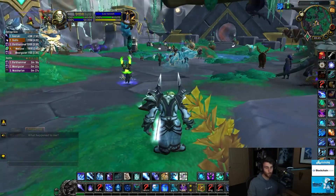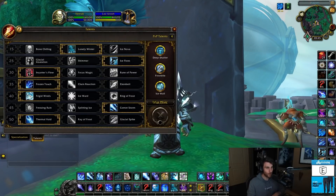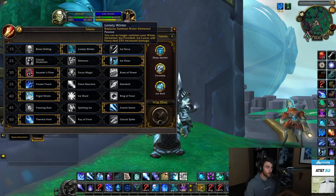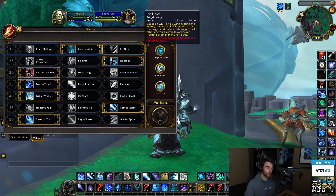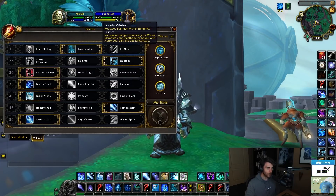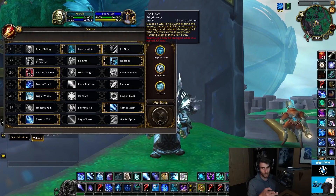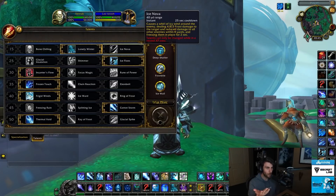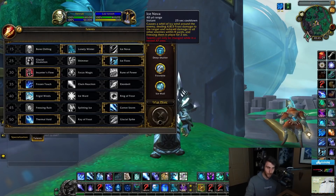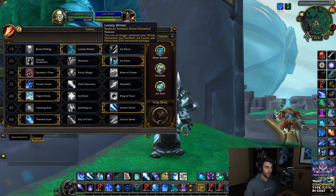Moving along, that's conduits and soulbinds. Now talents and PvP talents. For the 15 row, you have Lonely Winter — just extra Frostbolt damage, really important. Sometimes I get cheeky with Ice Nova, a water elemental, and pet freeze, but I wouldn't worry about it. Just get comfortable playing Lonely Winter. The only use case I've found for Ice Nova and pet Nova is against Wind Walker Monks and Demon Hunters to try to stop their mobility — you can Ice Nova a monk mid-roll or mid-flying serpent kick to really limit his mobility — but I wouldn't worry about that. That's more of an advanced tactic. Just go Lonely Winter.